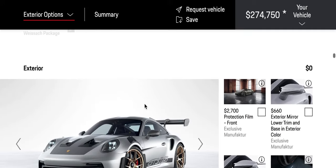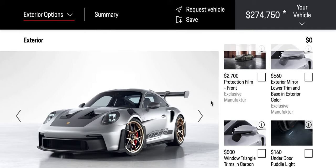Packages — YSOC, you got that. Exterior paint, text and film, exterior mirror, lower trim. What is it now?